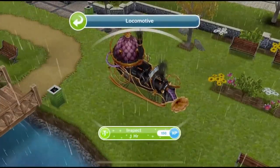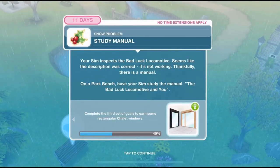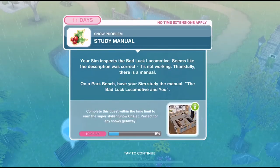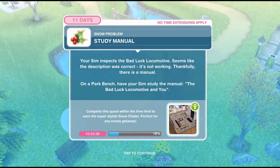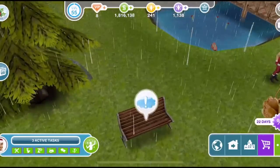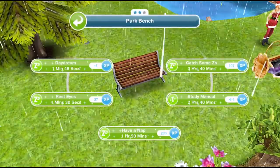Click on this and inspect for one hour. Your sim inspects the bad luck locomotive — seems like the description was correct, it's not working. Thankfully there's a manual. On a park bench, have your sim study the manual: 'The Bad Luck Locomotive and You.' Here we go, we have a little bench here — click on it and study the manual: 2 hours and 40 minutes.